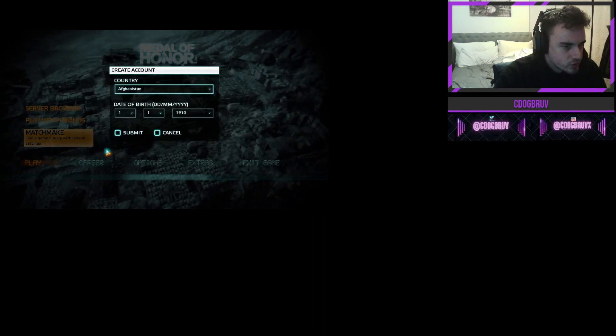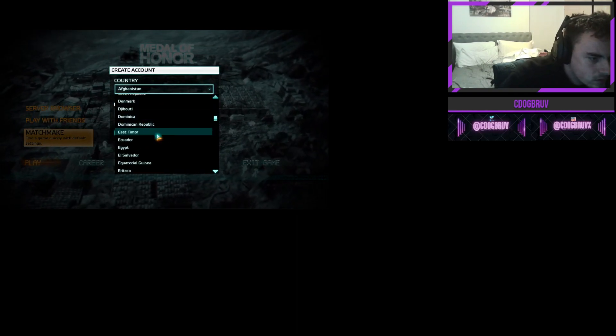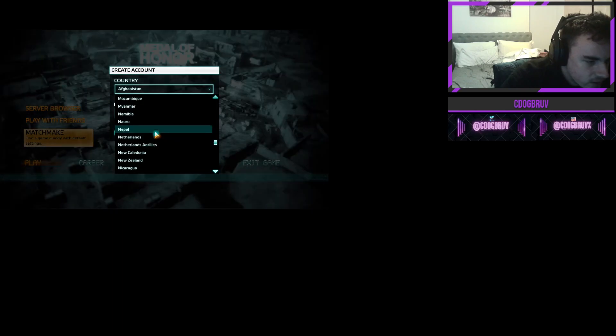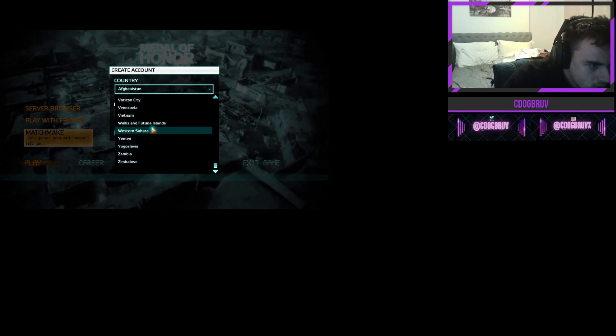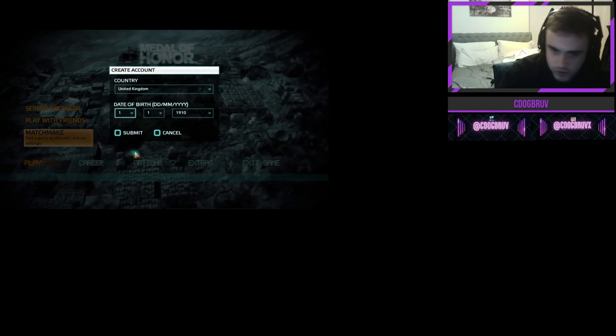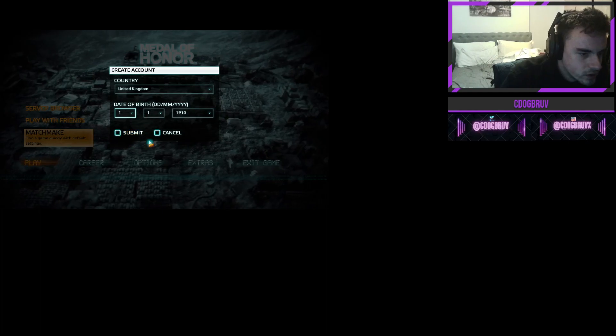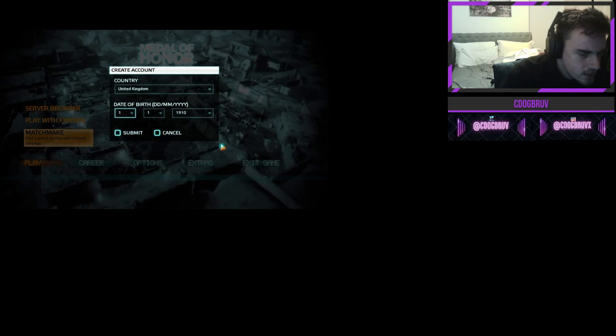Obviously you're gonna need some form of account, but you can also create an account which also works. So you'd obviously choose your country — I'm currently in the United Kingdom — and then you put your date of birth in.